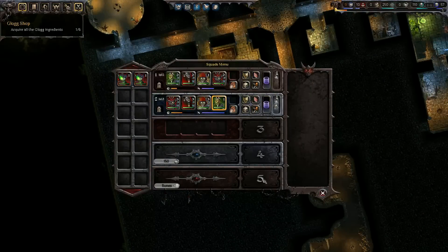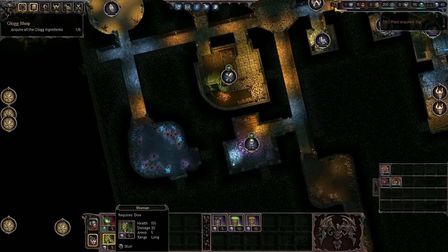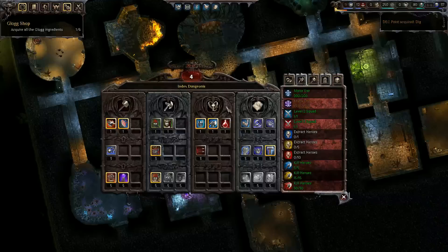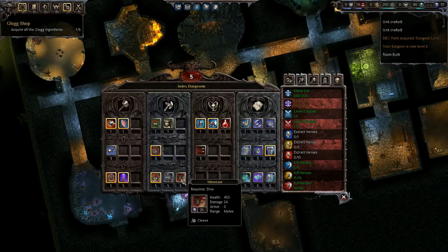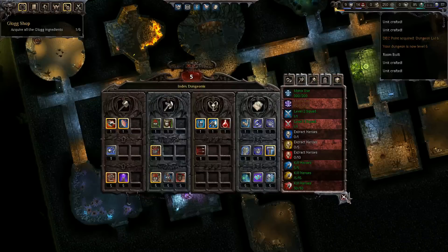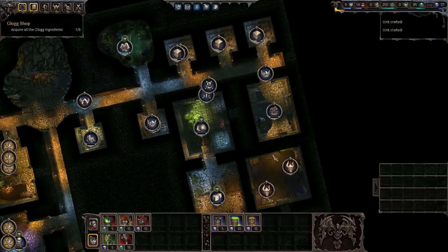We need to build out an entire squad, which we'll do right now. There we go. We have four points, which means we're almost to these guys. I'm not sure which one I'll go for first — maybe Minotaur, because they sound pretty cool. They do sound pretty cool, and I can give them the damage buff. That'll be awesome.